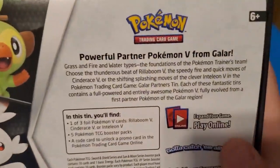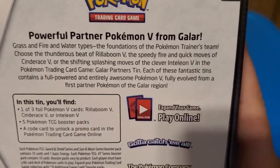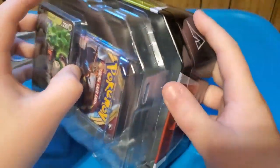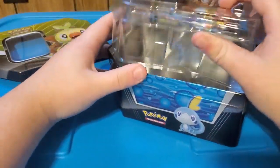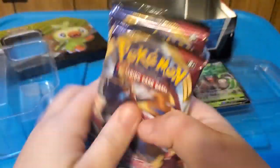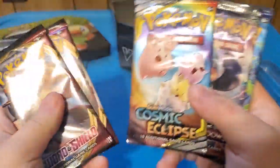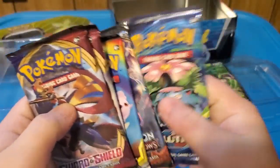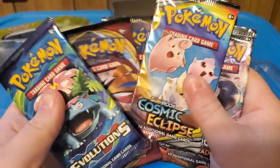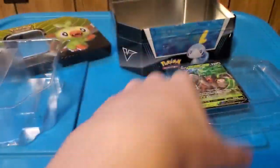It goes up to five packs. It says one of three Pokemon V cards from Rillaboom V, Cinderace V, and Inteleon V. So yeah, it's a 5-pack booster box. When we open this up we have one Sword and Shield, two Sword and Shield, Cosmic Eclipse, Burning Shadows, and Evolutions. So Evolutions is the oldest, then Cosmic Eclipse, and I always open Pokemon cards in order.